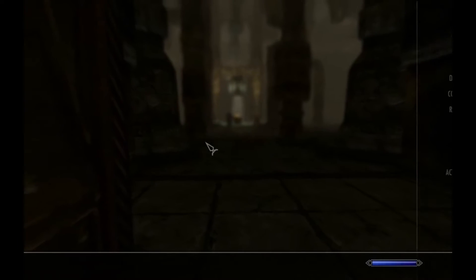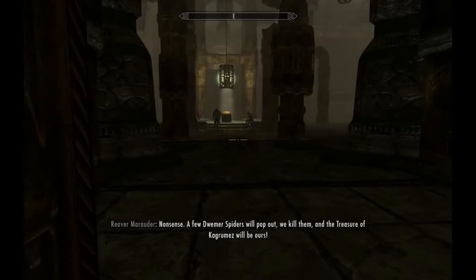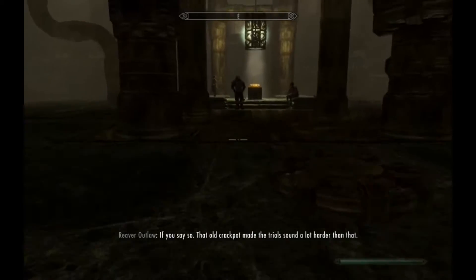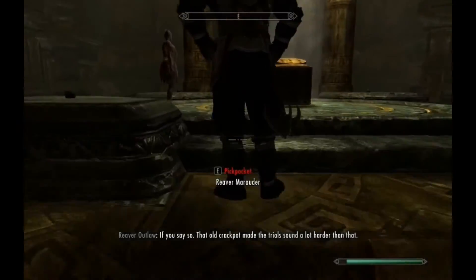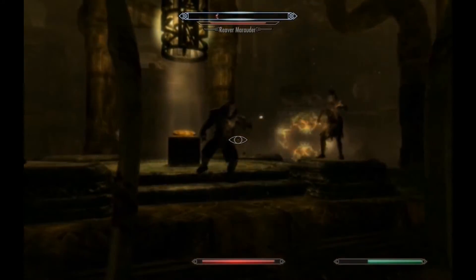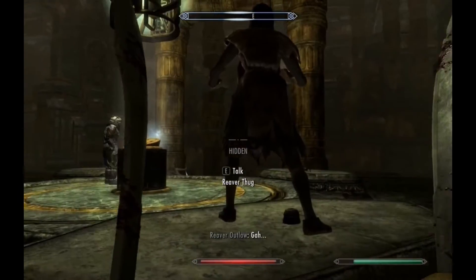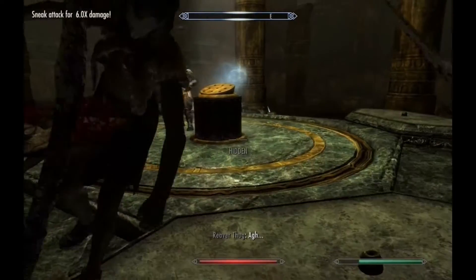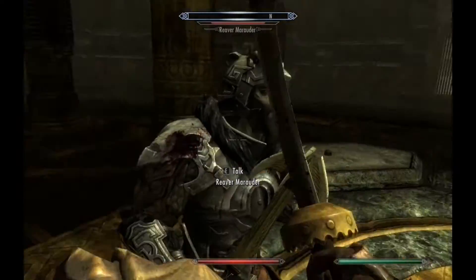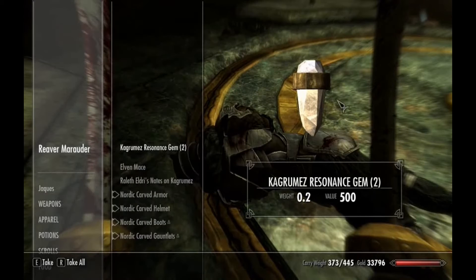I'm going to do something crafty with these outlaws — where's my Bend Will shout? I'm going to try and sneak up first. We're friends! Hey guys, we're all friends. They're on my side — until I do that. Is he still on my side? You idiots, you fools, why are you trusting me? I love that shout.